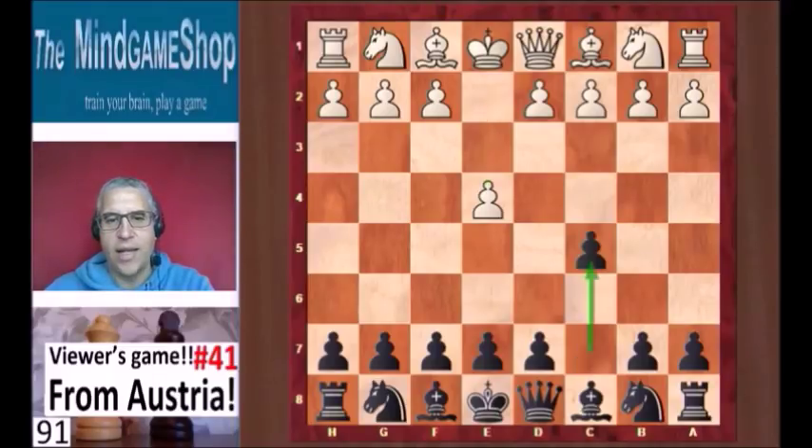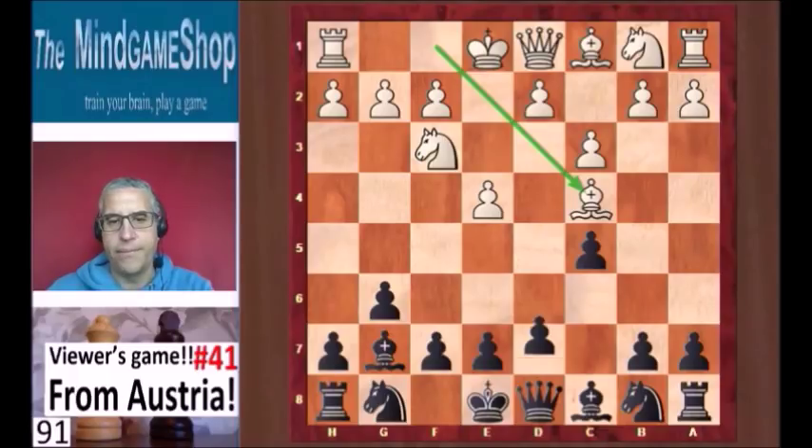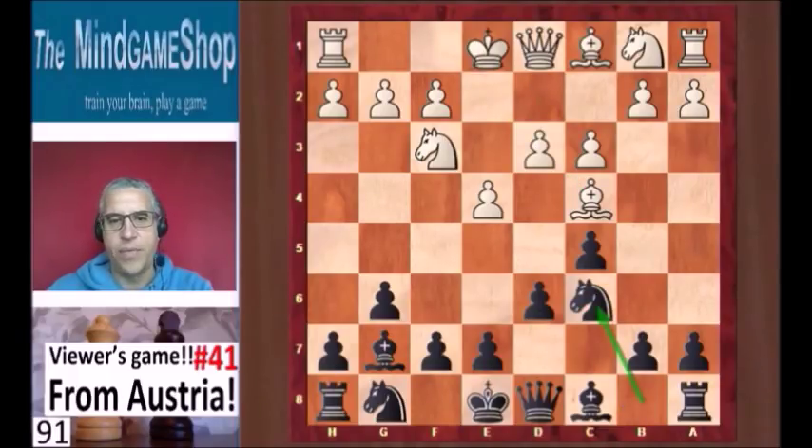e4 from white and c5 from Noah — Noah plays the Sicilian. Knight f3, g6, c3, bishop g7, bishop c4, d6, d3, knight c6, bishop e3 — both players developing their pieces.